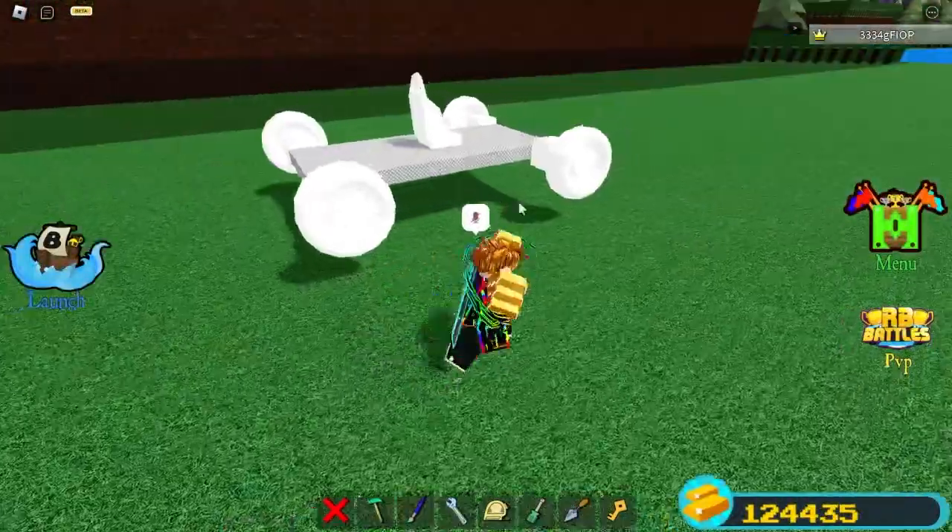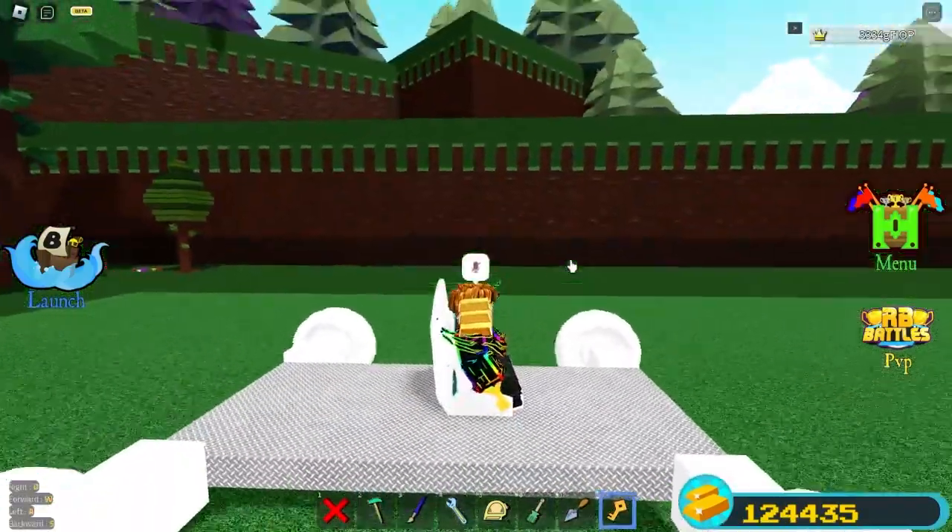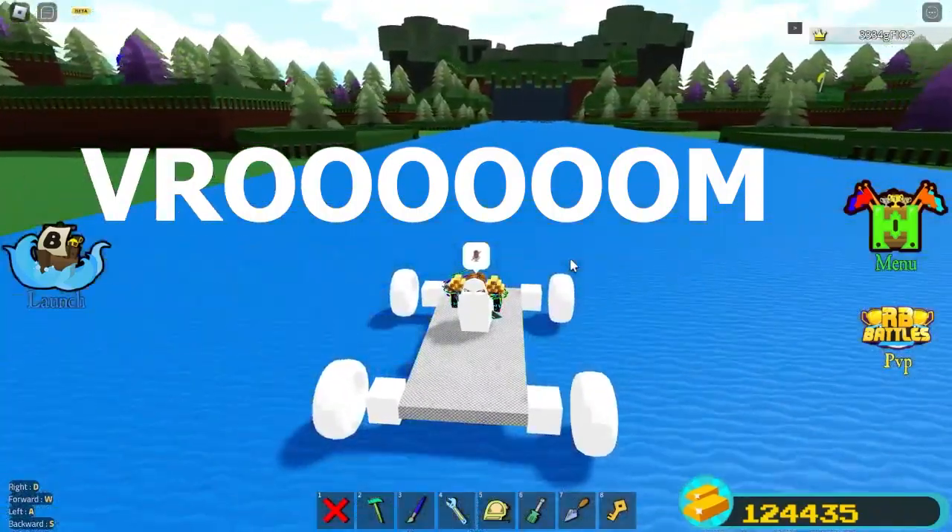So once you've built a car like this one, hop in it and you have your key. And then go down.